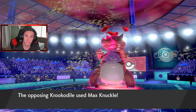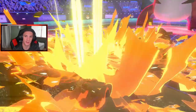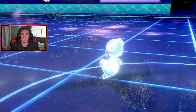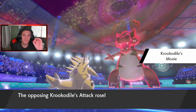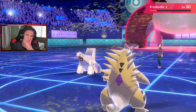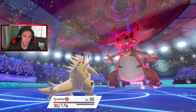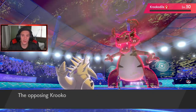Indeedee goes for Follow Me - did Duraludon protect? Nope, he just goes straight Max Knuckle and boosts his attack again. Indeedee gets dumped on, no problem. Gotta go for High Horsepower - this thing is plus four, now plus five. He goes for Draco Meteor onto Tyranitar - eat it up buddy, eat it up! High Horsepower picks up the KO - Duraludon is gone! The Raladon with Stalwart is done. With Duraludon gone I can potentially set up Trick Room and finish off this battle.